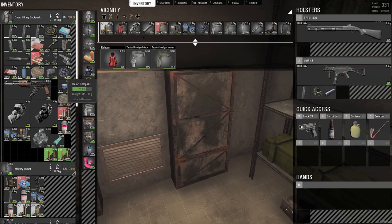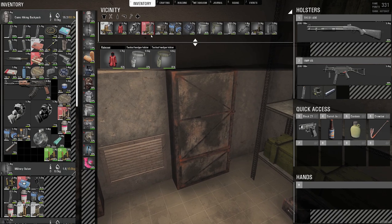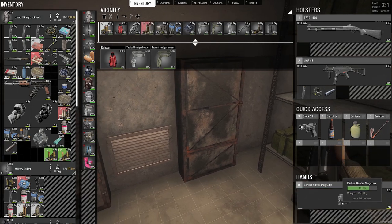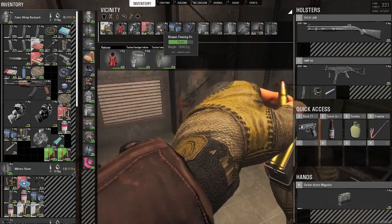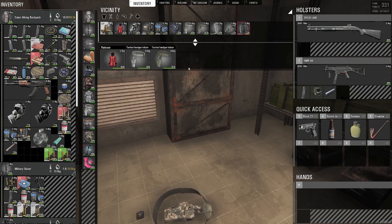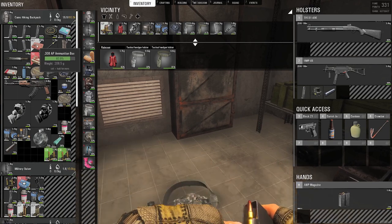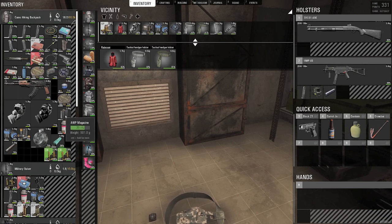That's our hunter magazine done. Our M16 ammo or VHS ammo — AWP magazine. We have ourselves another tech nine. We'll swap out our basic compass for our advanced compass. We don't need the drink. We definitely need this weapon cleaning kit. We have the AWP ammo — there's more bullets in there so no point opening that. In the UK right now, we don't need the barbed wire — we're in single player. We can eat the food. We don't need the potassium iodine pills.